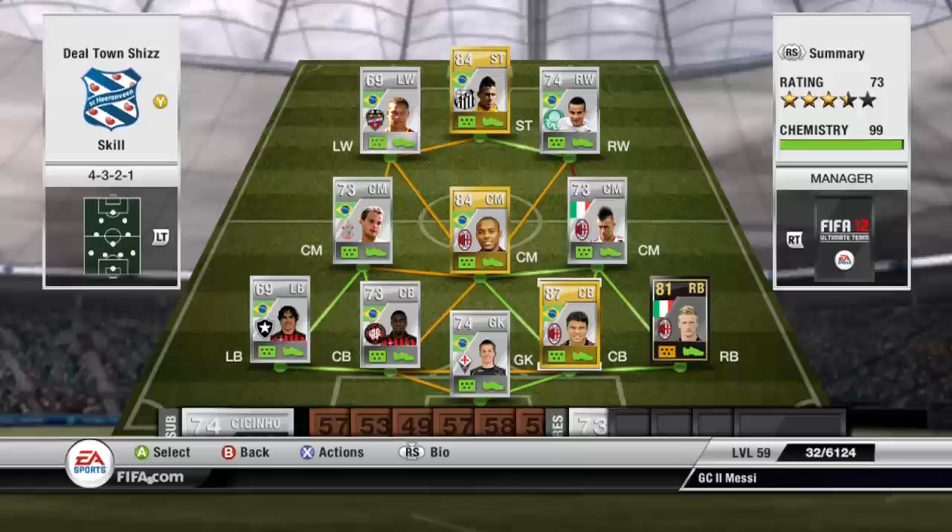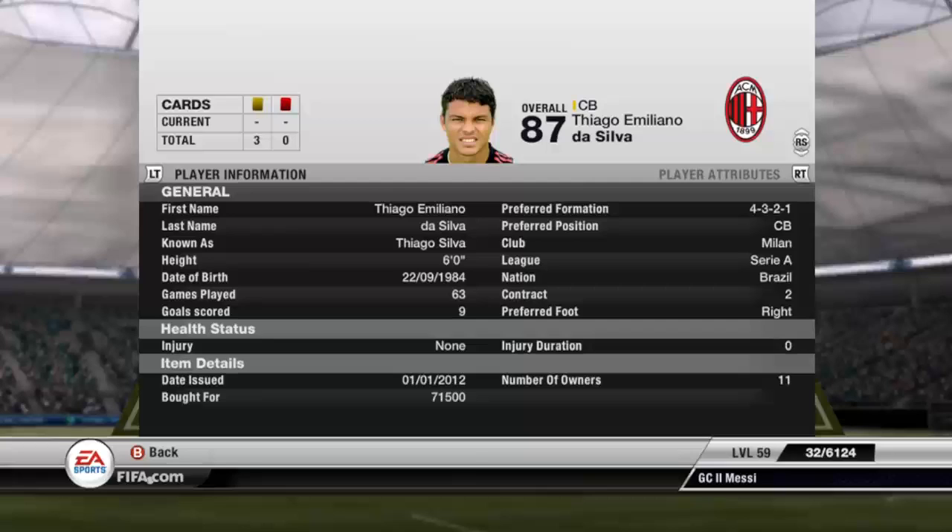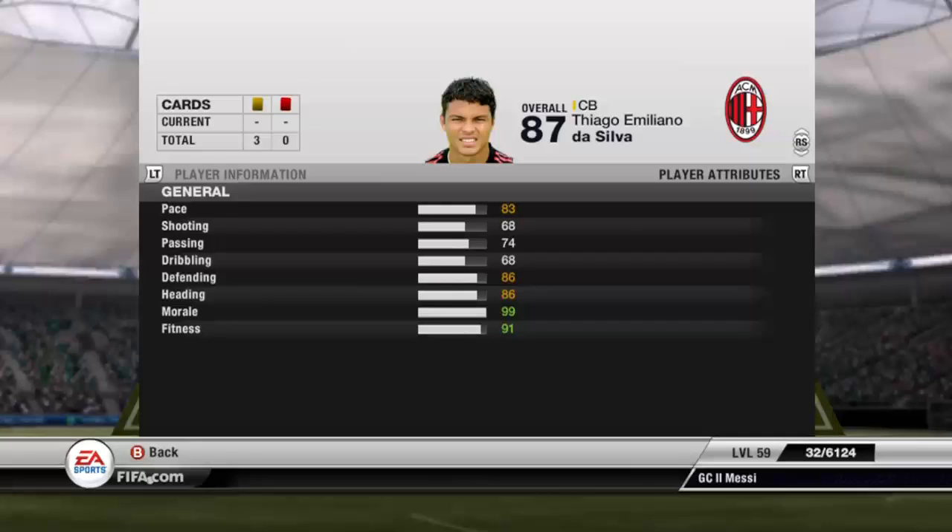The first centre back we have is Thiago Silva — man's obviously a beast. He's got a great long shot and an amazing free kick surprisingly. Picked him up for 71k. He's got 83 pace, and I believe 85 sprint speed in game, which is pretty nice at centre back. He's also got a quite highly rated long shot, though his shooting overall is quite low. He's also got 86 defending and 86 heading which is insane.